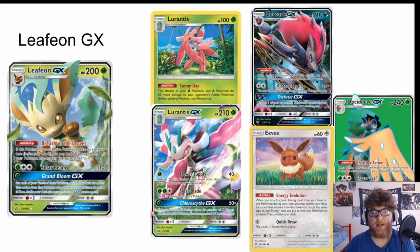Solar Beam is kind of the icing on the cake. What we're really looking at is Grand Bloom GX, which costs one grass energy. The text reads: for each of your benched basic Pokémon, search your deck for a card that evolves from that Pokémon and put it onto that Pokémon, then shuffle your deck. This is the GX attack.